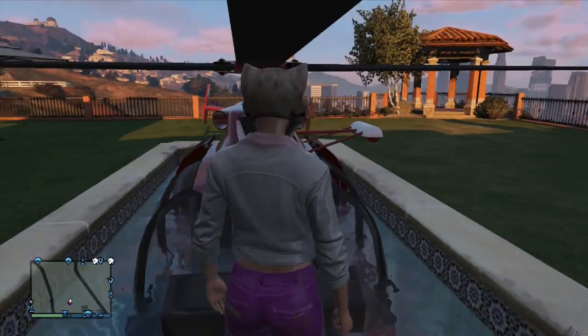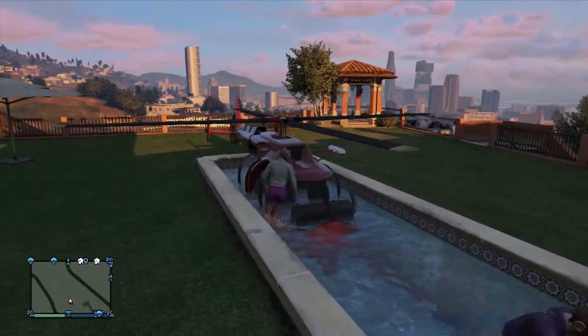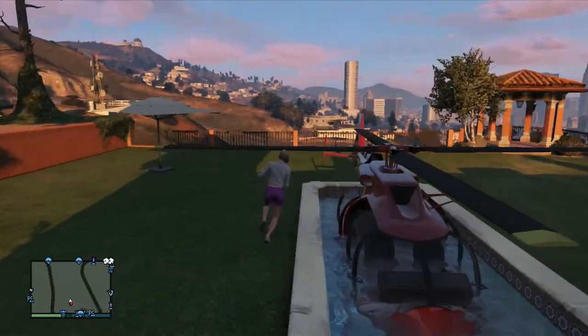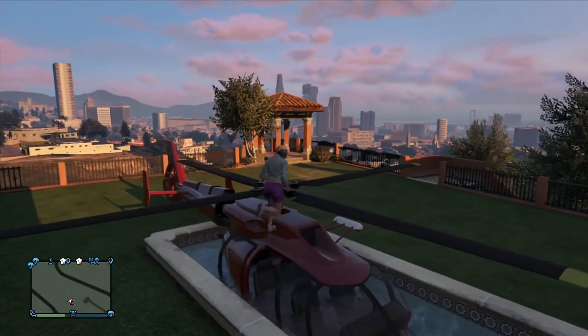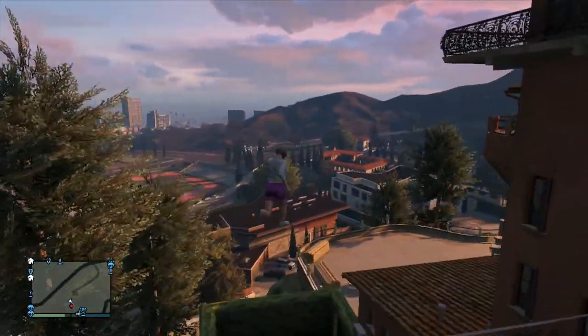Get out of the cover and just try to jump up on the helicopter and try to run — if you think that is easier. Don't jump though, because then the glitch would not work.